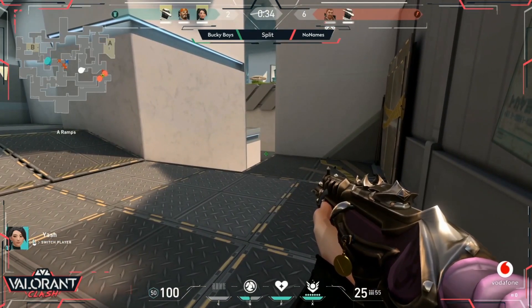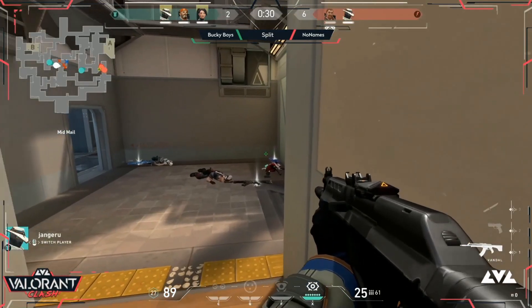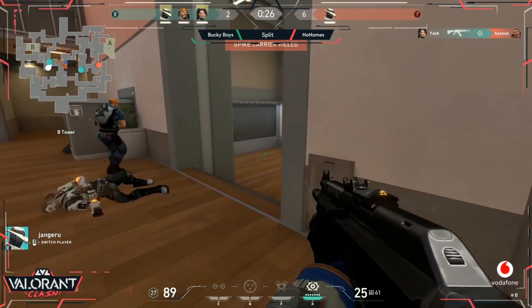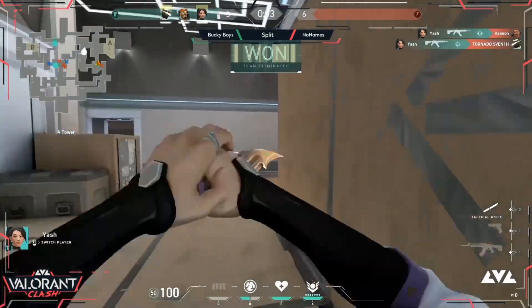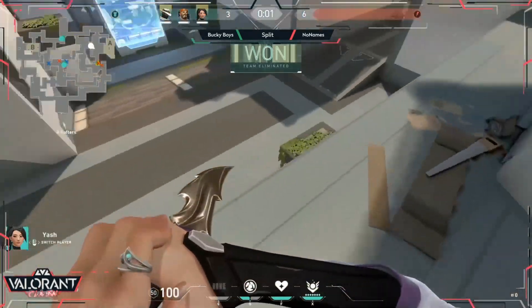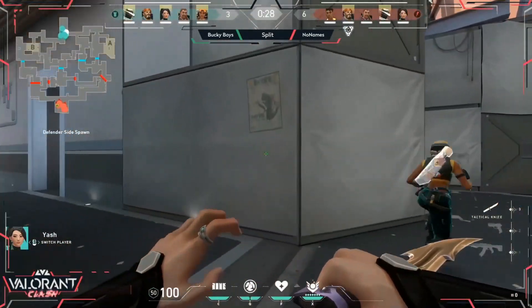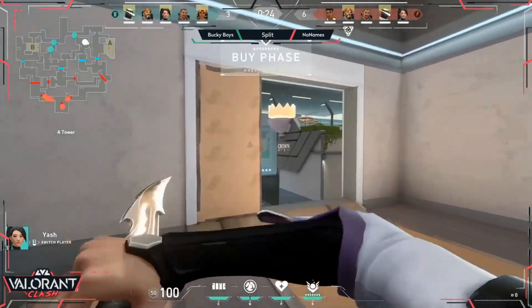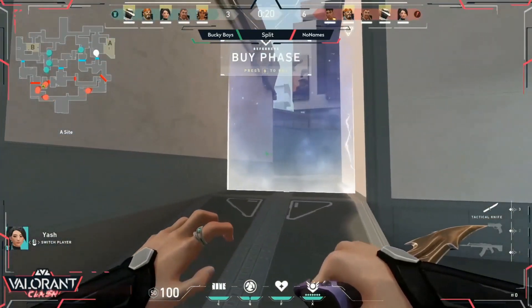Yash is sitting on A already, just waiting for exactly that move — a good position. This could be the one where the Bucky Boys start making a comeback. Yash gets the first kill, and then the second — perfect position up at the top on A. Eye down A and able to get the double kill against the remaining attacker. The third point now for the defenders.